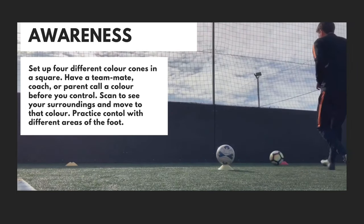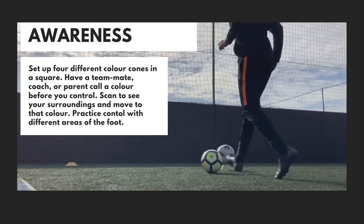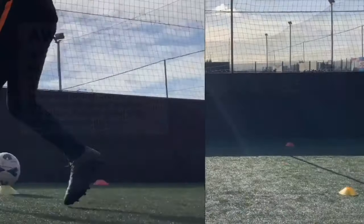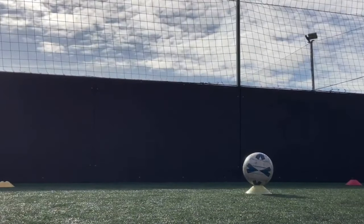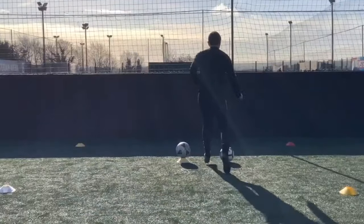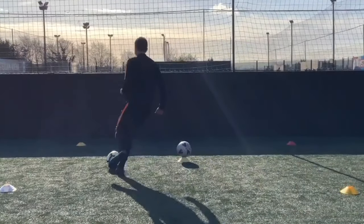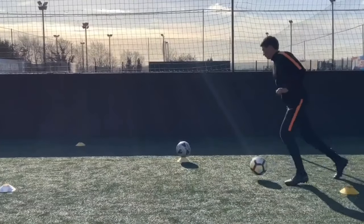Using the wall is a fantastic way of helping to develop that first touch. As you can see here, we set up a square with four different color cones. Have a teammate, parent, or fellow player call out a color, and then you need to try and receive the ball and dribble to that color on their command. What's key here is getting that scan and having that awareness to see where you need to go — these top players are all aware of what's happening around them on the pitch.